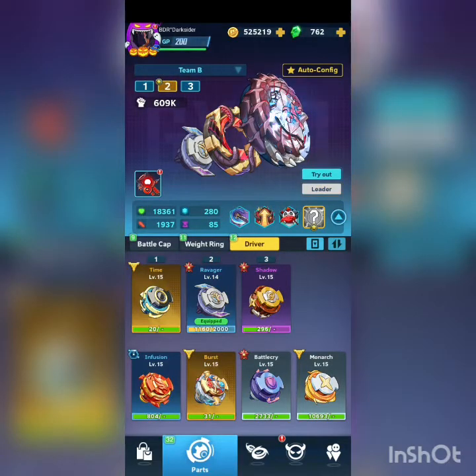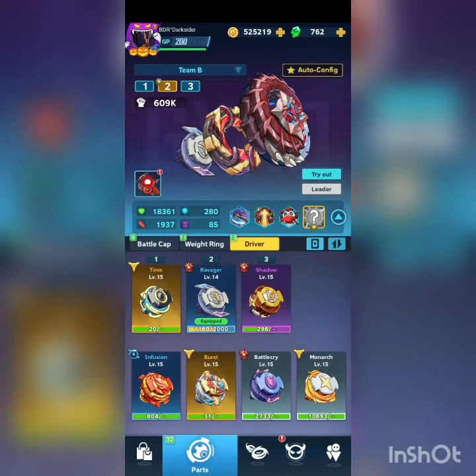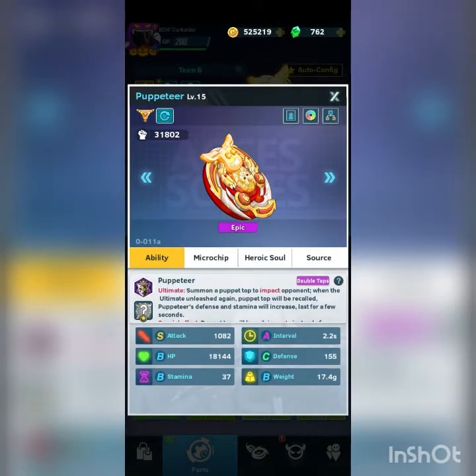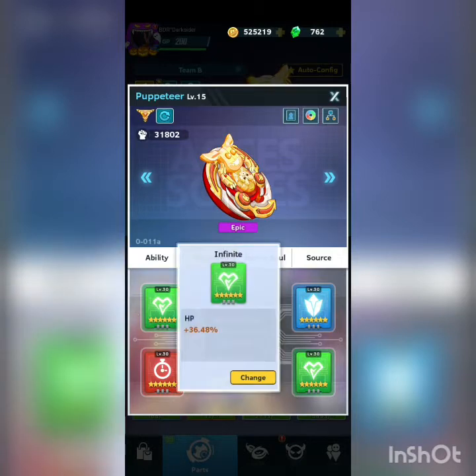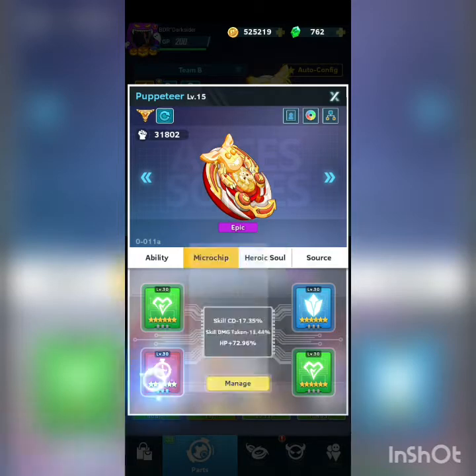I made this video for someone who asked me on Facebook — hi Rudin! This may be a strong build for you. For Puppeter, use this microchip with HP percent, skill cooldown, and skill damage taken.